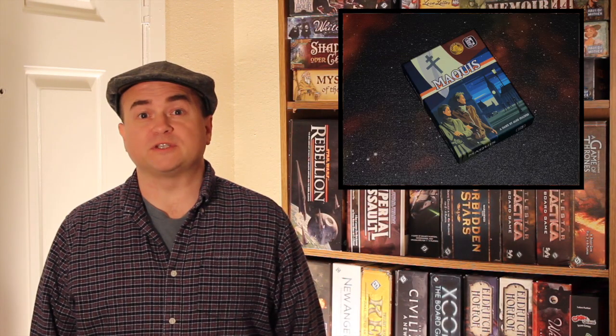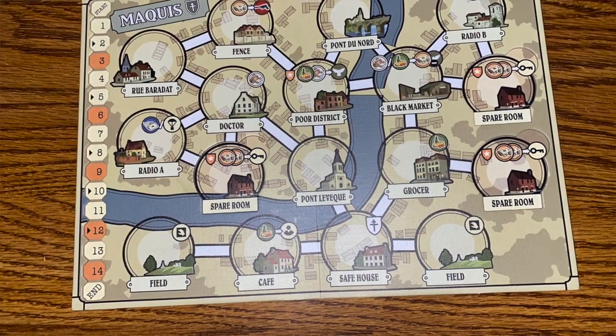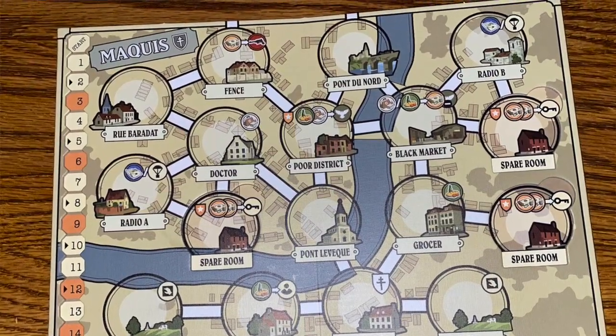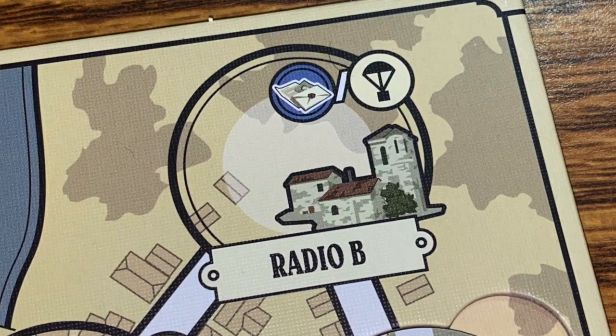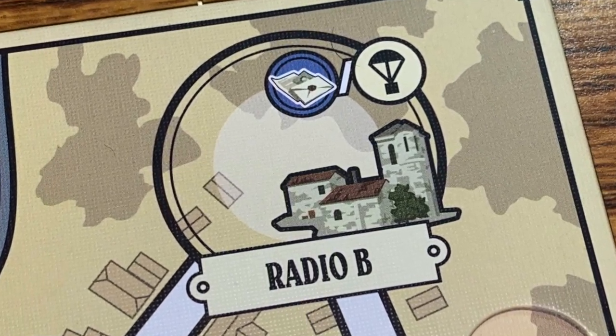In Maquis from Sideroom Games, one player takes on the role of a resistance leader in German-occupied France during World War II. The game board is a map of a French town with various locations and roads that link them together. You have things like the doctor's office, the cafe, a radio transmitter, secret spare rooms, and all sorts of things going on in this town.